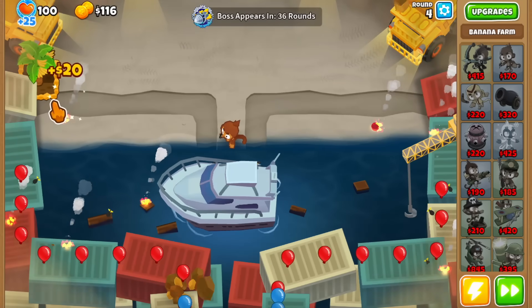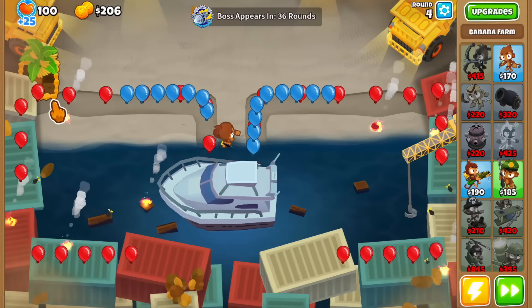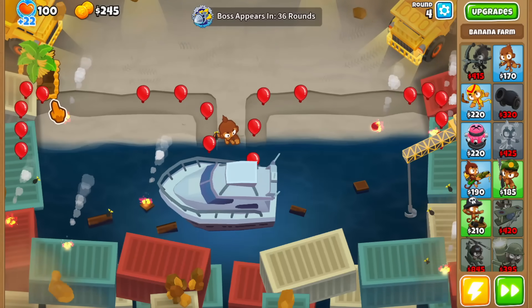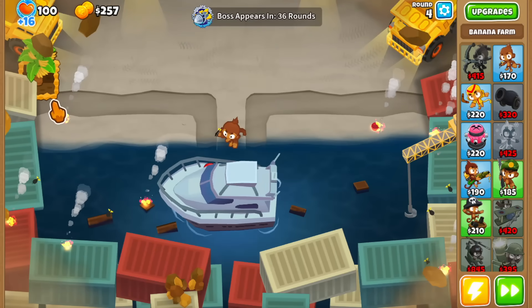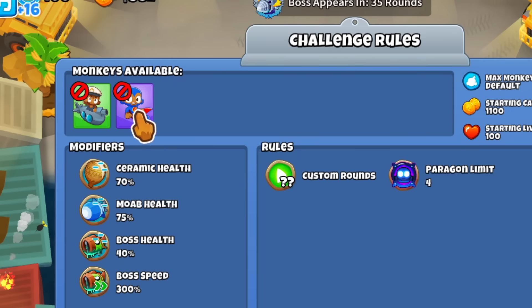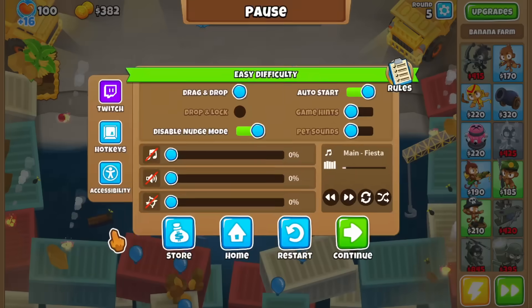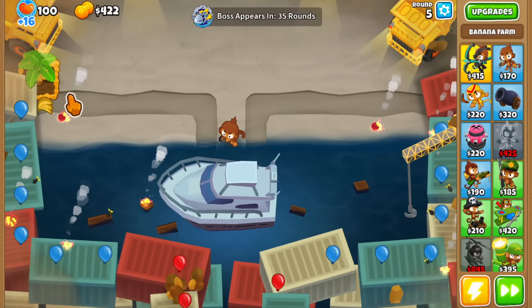I'm excited about this one because we've never really had a boss on this map — maybe once in a challenge. On top of that, this is no ordinary boss event. We're playing Elite Dread Balloon with the Sub and Super Monkey Band modifiers, which is there for a reason. Ceramic health and more health are hovering around 70, while the boss HP is at 40 — which might seem low, but the boss speed is 300.